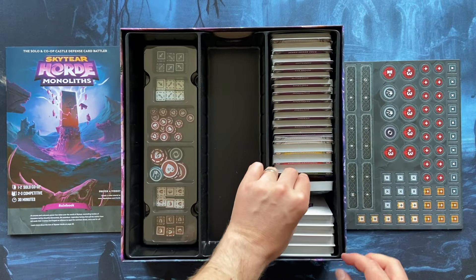Now let's go to the Horde — the enemy decks. First we have the Renegade deck from the Skytier Horde base game — a lot of cool artwork and cool cards. This also includes cards from the challenge expansion, which allows you to play the base game Horde with a new difficulty level. Now we have the Undead faction — again, Undead Horde from the base game.